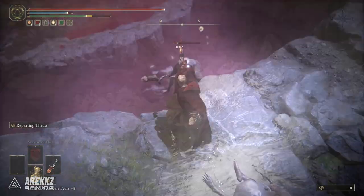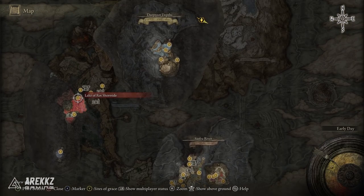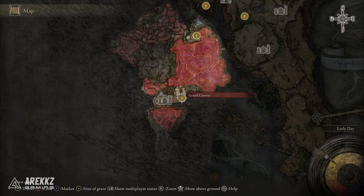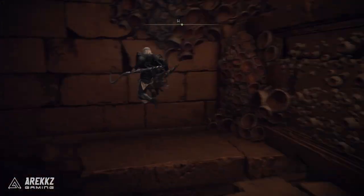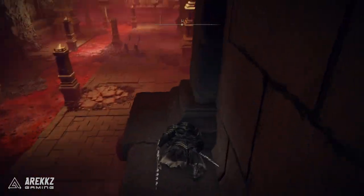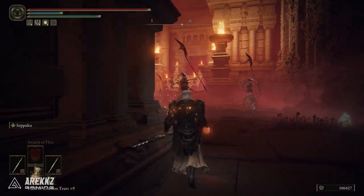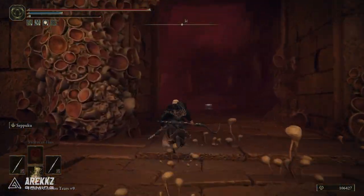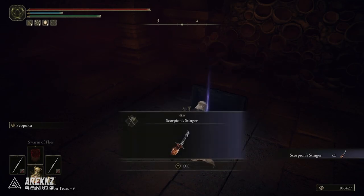If you want to get this one you will need to turn your attention to the Underground City, so if you have not done Ranni's questline to unlock this, you will need to go and do that. You then want to turn your attention to the Lake of Rot and go down to this site of grace here, the Grand Cloister. From there simply run forward, carefully drop down so you don't fall and break your legs, then run straight up the stairs. Run past all of the bugs and straight up the stairs — there's a chest inside, open that and that is the Scorpion Stinger.